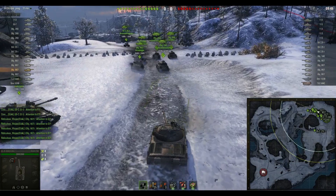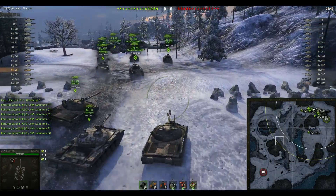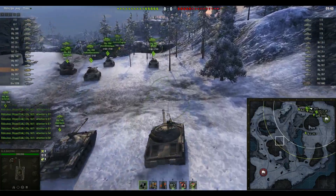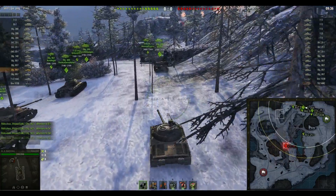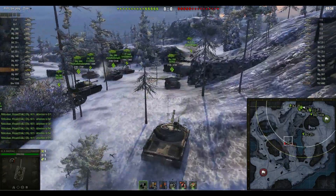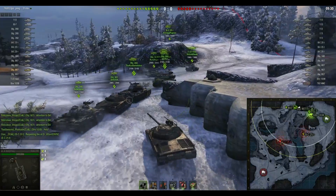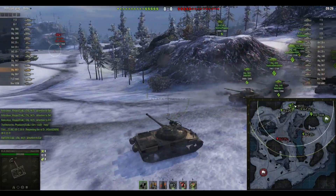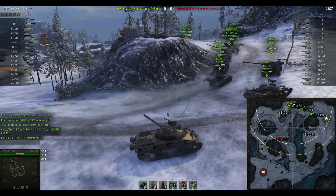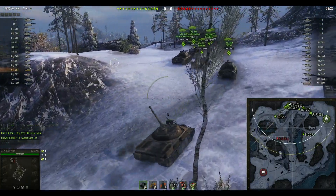Both teams also have an STRV 103 which is actually really useful in strongholds at the moment. You can use it to really hold off positions - it can prevent pushes down like the one line on Prokhorovka if you back it up properly, because it can't be overmatched by mediums shooting it from the front. One difference between the teams is that they have an RT and we don't, which means we do have an extra medium to rotate with.